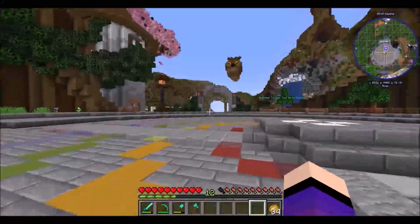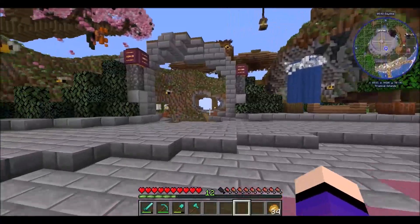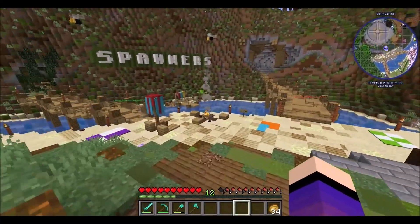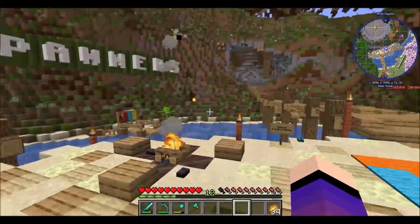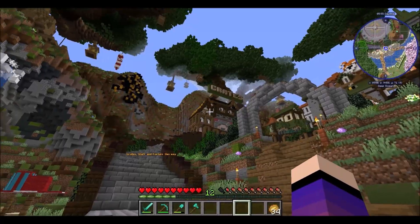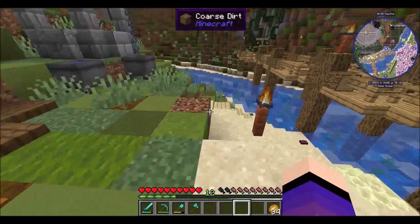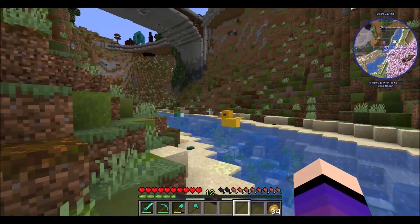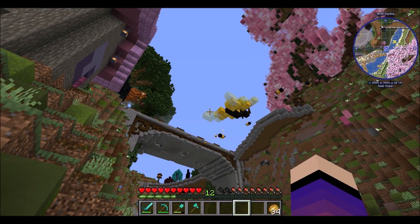Over here — if you hear the meowing, I am so sorry — we have our spawners: our passive mob spawners and our hostile mob spawners. It's also where we can get squid, fish to tame cats, and some tropical fish, which we will do later. Over there you saw the crate area, which I'll probably be at at least once. And I don't know what that is over there — I've never been there, but we'll have to check it out at some point.